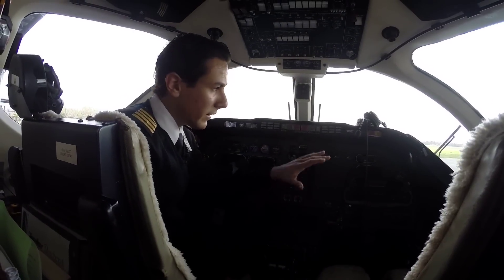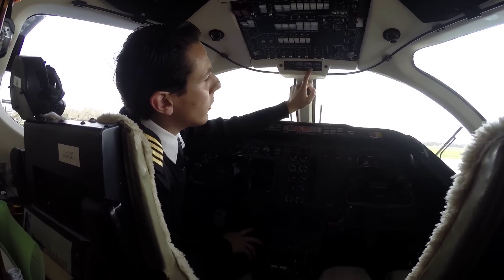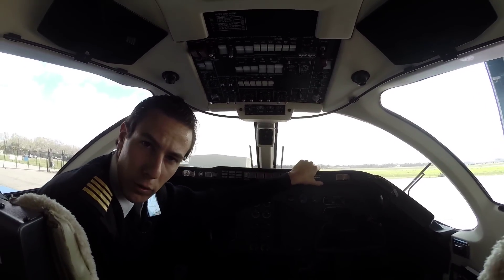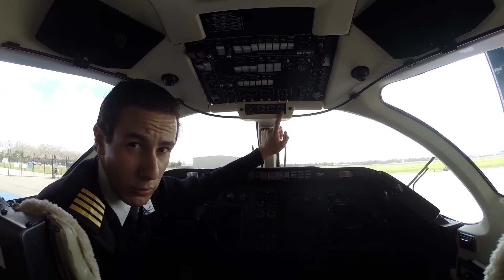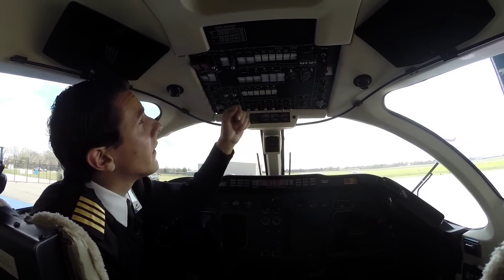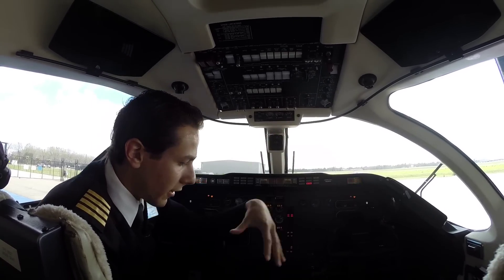Welcome to the cockpit. First of all we will turn on the battery. What we are looking at here is the voltmeter — we want it to read 28 volts. Since it's a 24-volt battery, it should show 28 volts because that's the voltage the GPU is working at. If we see 24 volts, the GPU is bad. There we go — 28 volts, so we can start checking out everything.